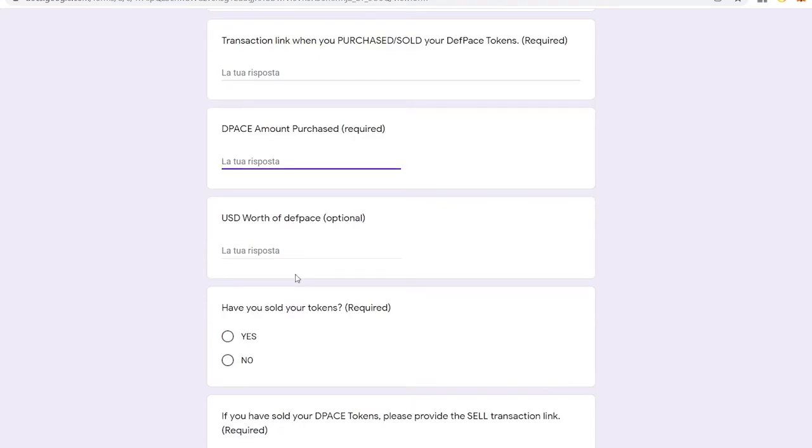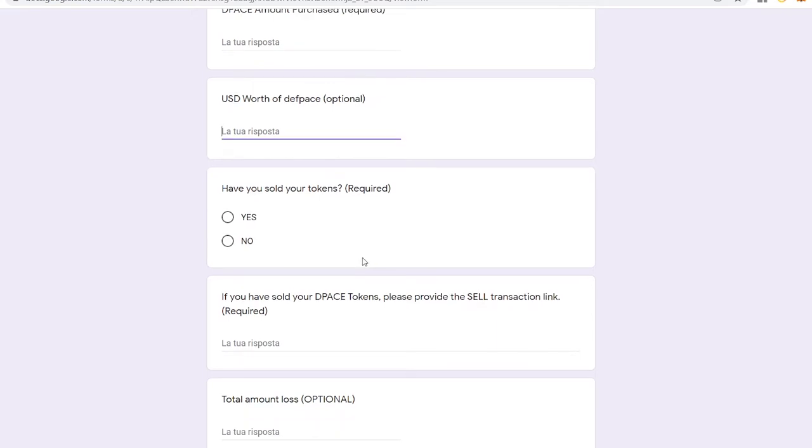Also, the D-PACE amount purchased — whether it's 5,000 D-PACE tokens, 4,000, or maybe you sold from 5,000 down to 3,000 or 0. You'll explain that there. And also the USD worth of your D-PACE — for example, 5,000 D-PACE tokens is around $15. That's optional but it's better to fill it in, because this part is really important to help our team.